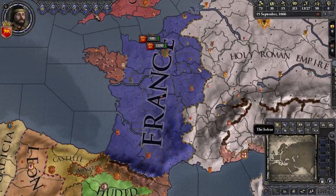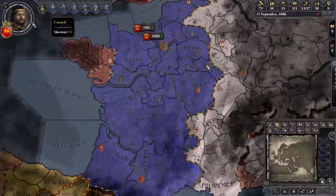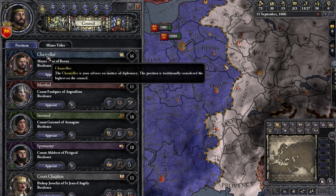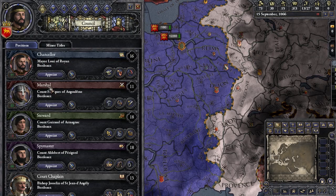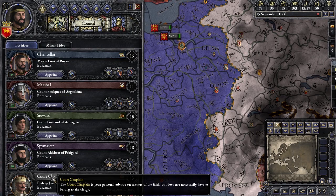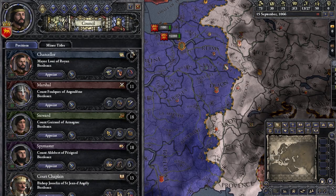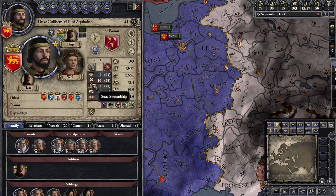Let's just talk about what all these tabs mean up here, because you're going to be checking them a lot. So let's start at the beginning: you've got your council here. It looks like a lot, but it's not actually that much. You have the chancellor, the marshal, the steward, the spymaster, and your court chaplain. If you look at each of these names and then look at the stats, it's easy to see that they correspond to every single statistic.